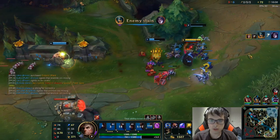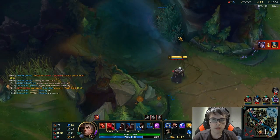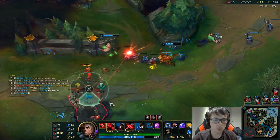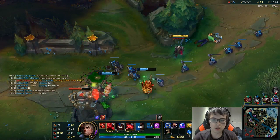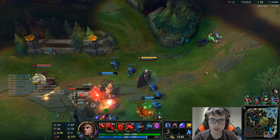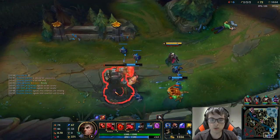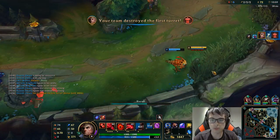Nice — she used her ultimate and died. The cannon creep killed her. I'm going to help them take the turret because I need enough money to get the Rod of Ages. Yasuo's still mid; I thought he was going to roam behind us but he's not. I lost a wave, but we took the first turret, which is pretty huge.